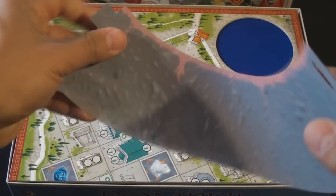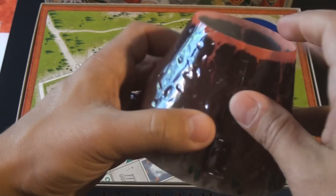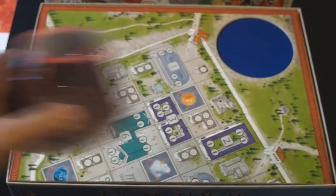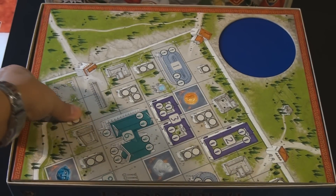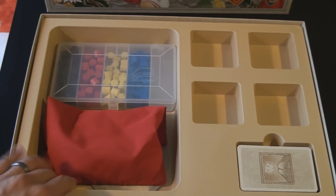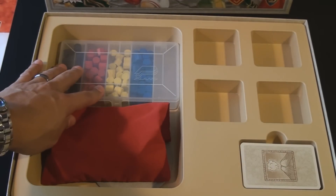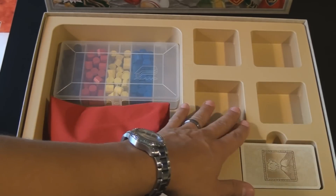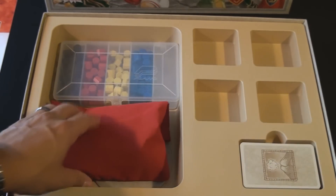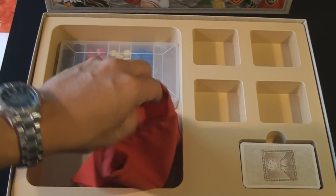It ships with a very sturdy plastic volcano that's simply put together, and there you have your volcano piece. It also ships with a smaller board with a hole cut out for the volcano to fit in, which we'll go through in a moment. The insert is actually quite nice but there's not a whole lot of use for it since I use a Plano box to store all my pieces. Usually they're stored in those, and it comes with a nice red cloth bag used for all the tile pieces.